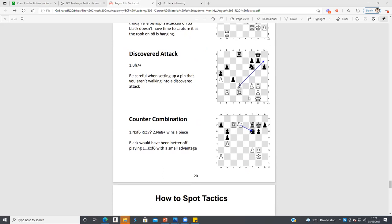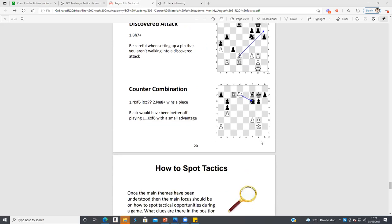Here we've got the discovered attack, the counter combination — I like this one. You can take the knight, and then if Black takes our rook, we've got Knight e8 forking the rook and the king.